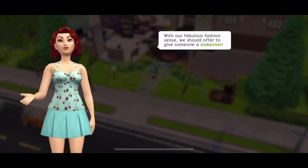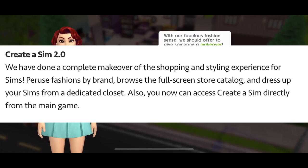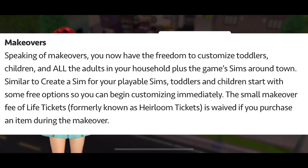Let's go through the patch notes so you know what is coming up with this update. It's Creator Sim 2.0 — they've done a complete makeover of the shopping and styling experience for Sims. You can browse fashions by brand, browse the full screen store catalogue and dress up your Sims from a dedicated closet. You can also now access Creator Sim directly from the main game. They've also renamed heirloom tickets — we now have life tickets.